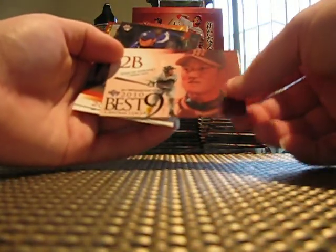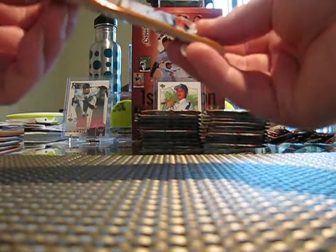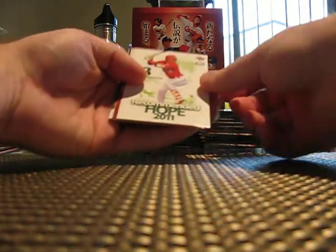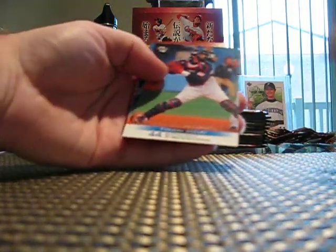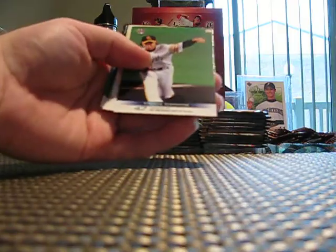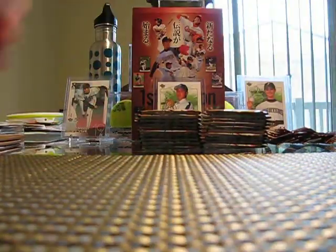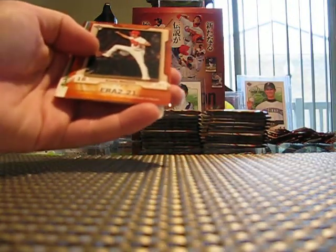Another rookie, another rookie Best 9, Hirano, Alex Cabrera. Andrew, thanks so much for giving me the opportunity to do this, because it's very rare you even see packs of this stuff on eBay, and I don't know of anywhere online to get any of this stuff. Another Recommended Hope, another Best 9, and a mascot card - Carps. Another Recommended Hope. My pack was loaded with inserts - Ishikawa. On the first stack here, Bob McCroy. There's one of those facsimile signature cards - that's a silver one, I believe, not numbered. I think only the gold ones are numbered.